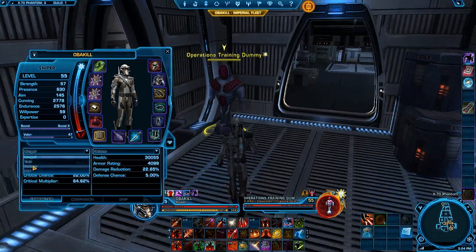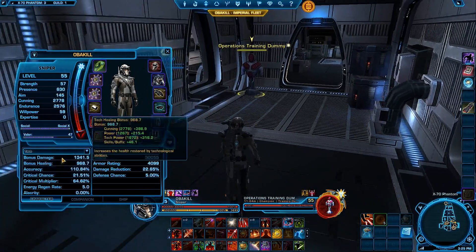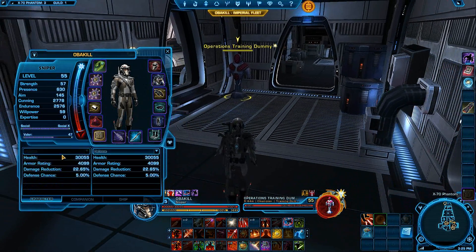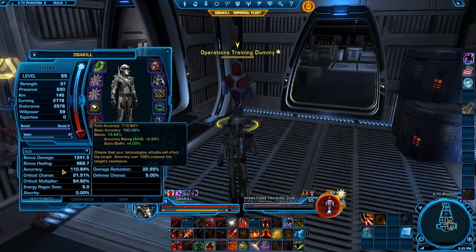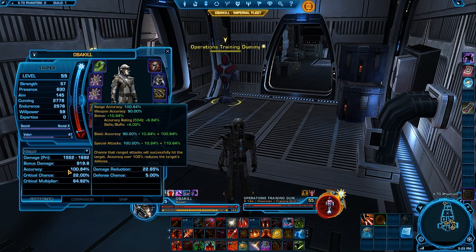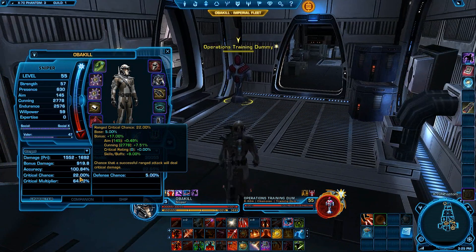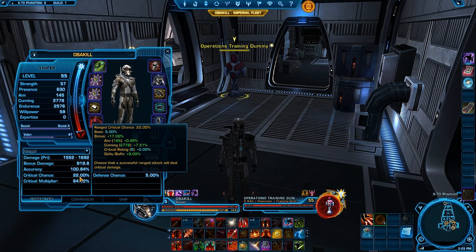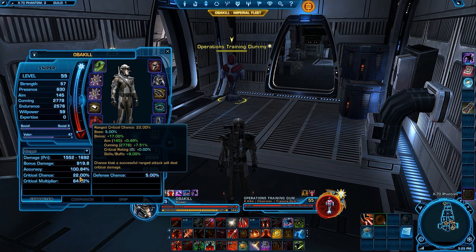For gearing, you want no Alacrity. Alacrity is not good — just like on live servers, it does the same thing. Quicker abilities coming out means you're going to use more energy faster. For accuracy, you want 100% range accuracy and 110% attack accuracy. Since most of your abilities are ranged, you're definitely going to want that 100% range accuracy. No crit at all. The diminishing returns are very high for crit, so it's pretty much useless. At a decent crit rating you're going to have no power and no balance, so you're better off just going all power.